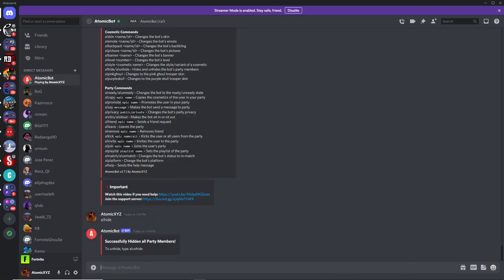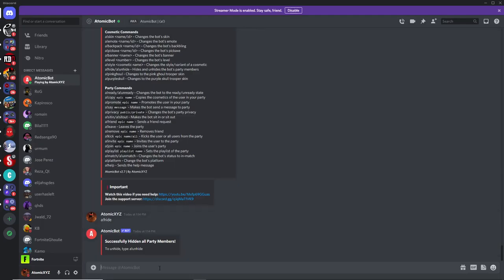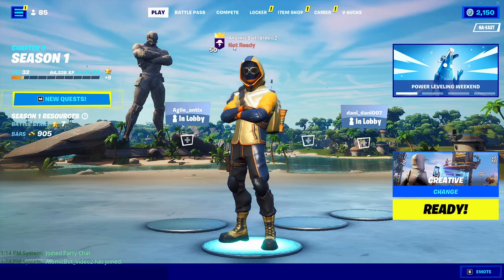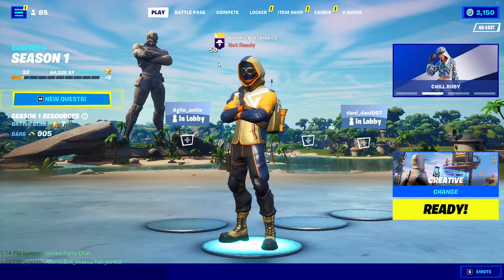Now that you have the bot in your lobby, you can do any commands you want. The first command you might want to use is the level command. You can see the level is currently 999. If you want to change that to something more realistic, just do A!level and then type a number like 50, and that will change the level on the bot to 50.